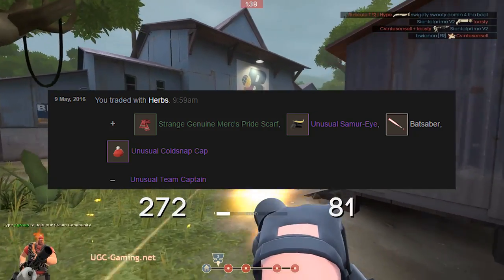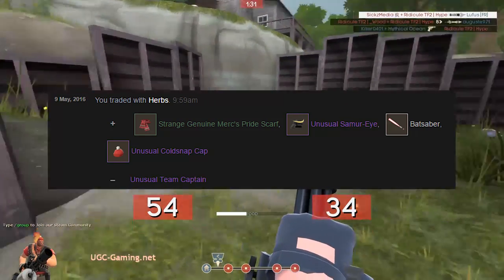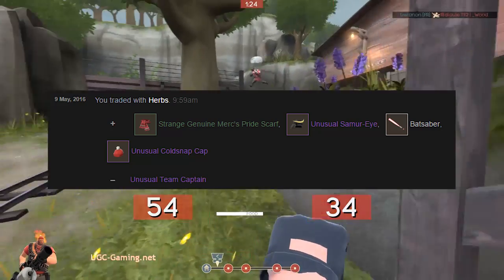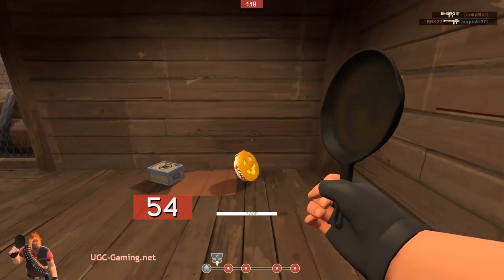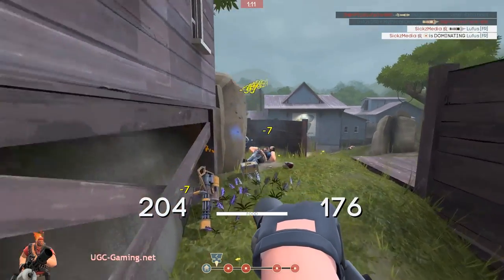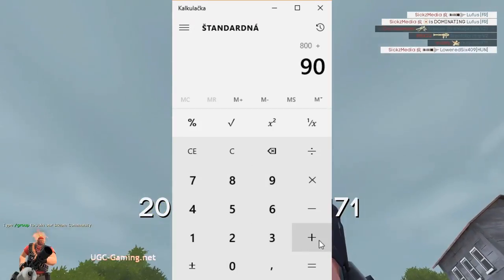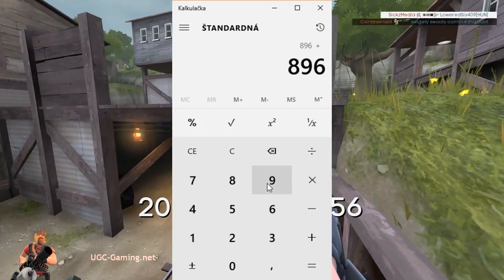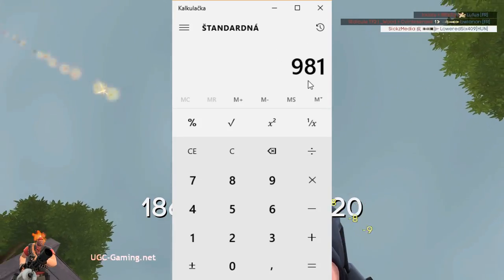He also added the bugged bed saber, which is normally obtainable in unique quality and worth about 10 to 15 keys. But this one is the normal quality version - you can see it's a different gray color versus the yellowish unique color - so it's worth around 90 keys. In total: 800 plus 90 plus 6 plus about 85 for the bed saber comes to 981 keys total.